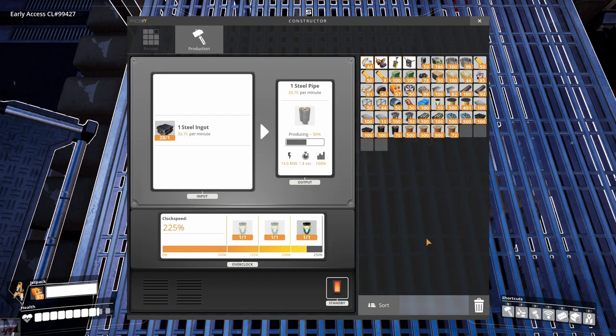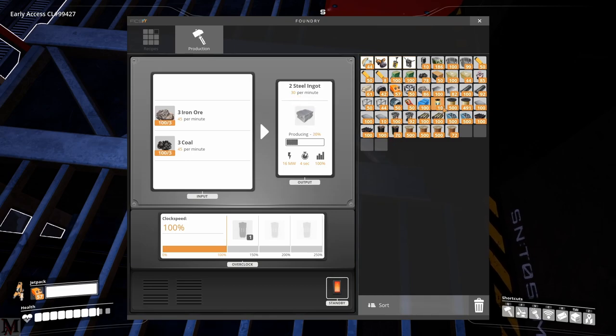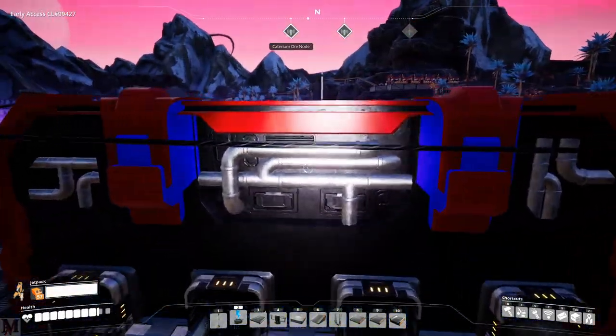33.75 steel pipes per minute - we're already doing 30 so we need to bump it up. What overclock gets us to 33? Let's try... 120? That gives us 36 - a bit over, that's fine. For the ingots it needs to be about 113% for 33 ingots which is fine. We've got plenty of coal coming in at 400 per minute and at least 75 iron ore. That is actually 100% crafting efficiency.